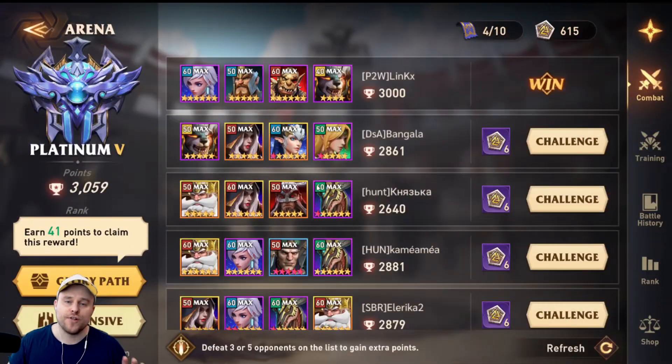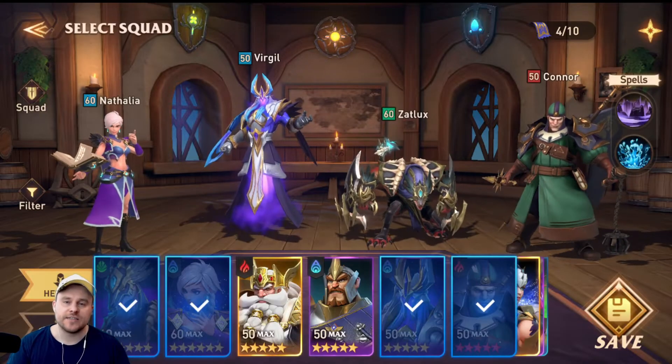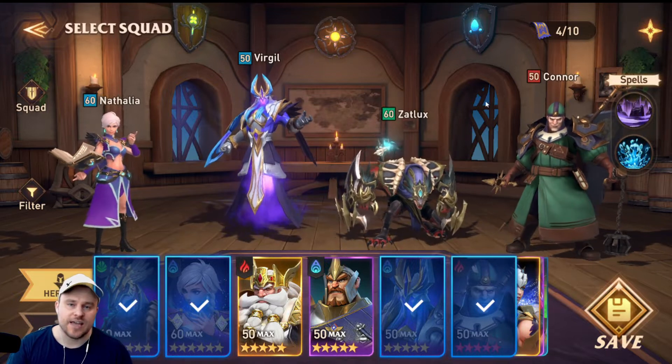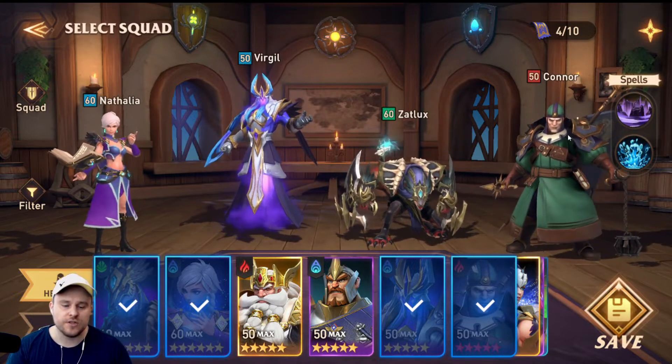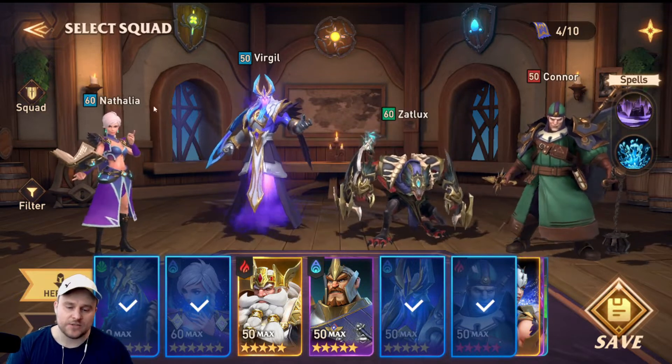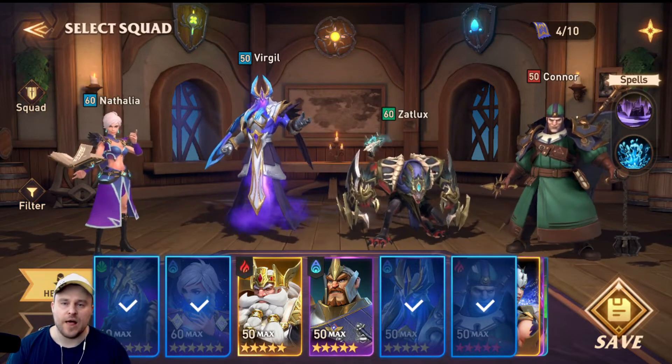I have really good news. I have just hit Plat Arena with my team of 260s and 250s, which is very exciting for me. This is my defense team, and my defense team is the same as my offense team. You can see I'm currently using Virgil, Connor, Nathalia, and Zalux.